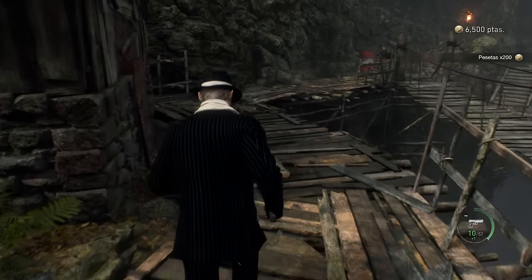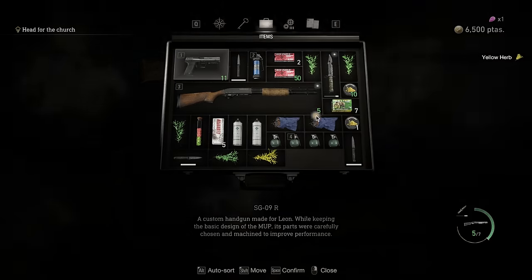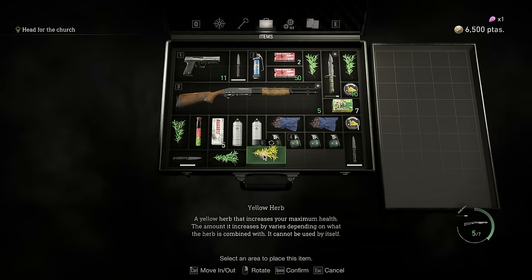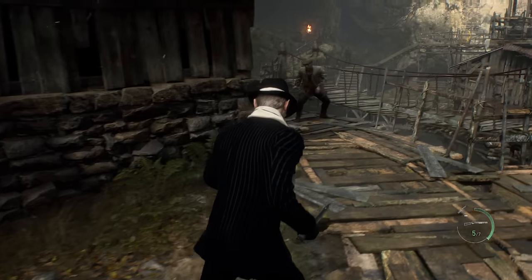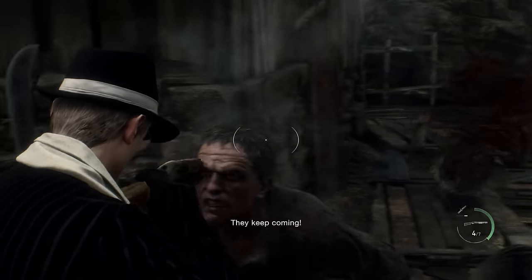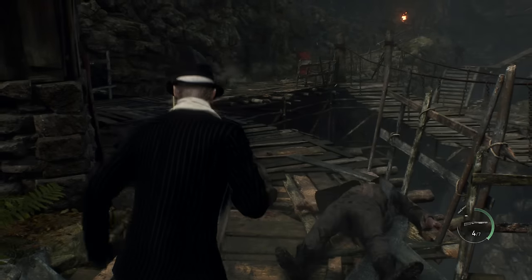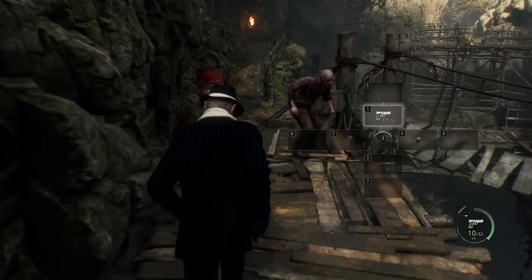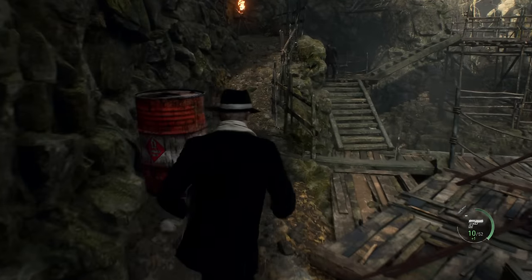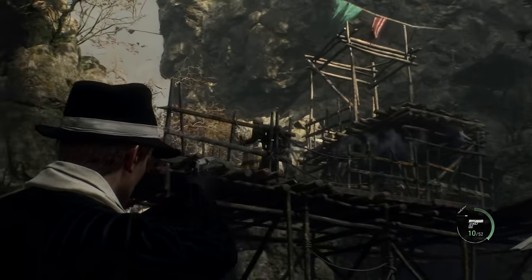Coming down here, smash this barrel, jump into this building — there's a yellow herb here. There's also a first aid spray at the back right corner of this building, though I didn't know it was there at the time so I left it. Look out for any enemies pushing you; be ready to parry and melee enemies away. I got kind of lucky with that woman with the machete. Look out for the dynamite guys here.